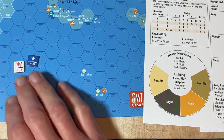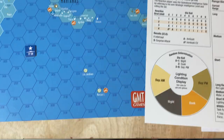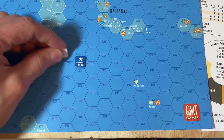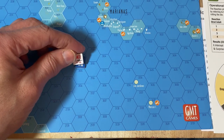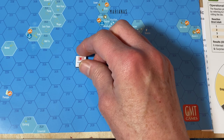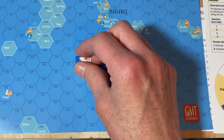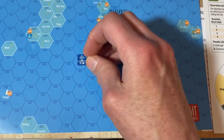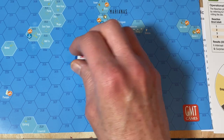Let's take three examples. Let's say I have US Task Force 8 in this hex, and during the advantage movement phase the Japanese moved into this hex, so we have two enemy task forces in the same hex. Now during that movement phase — or maybe previous to that, during the contact movement — if one or both of these task forces have been detected by the enemy, then you will have naval combat.